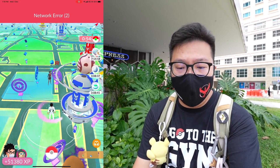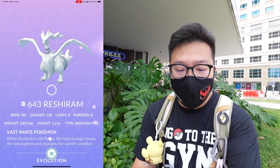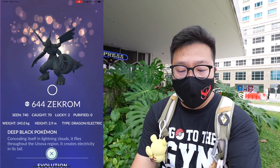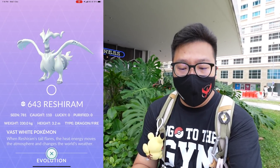We got a raid invite that just came in with 68 seconds left — that's from Sir Doctor again. You can see my count: my Reshiram is at 110, whereas Zekrom is at 70. It's a 10% catch rate. We have to bring the total up to 20 by the end of this video.